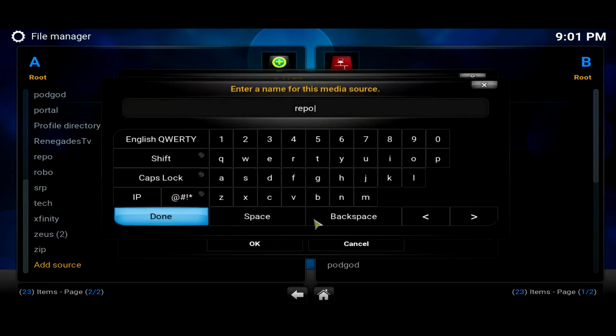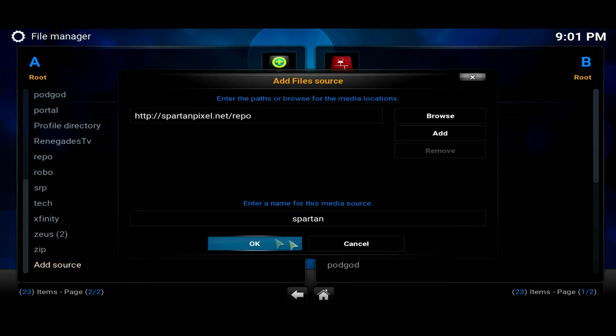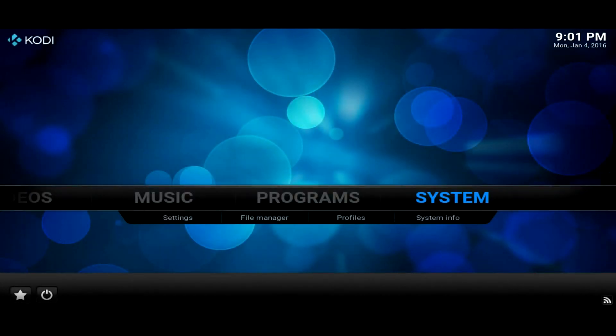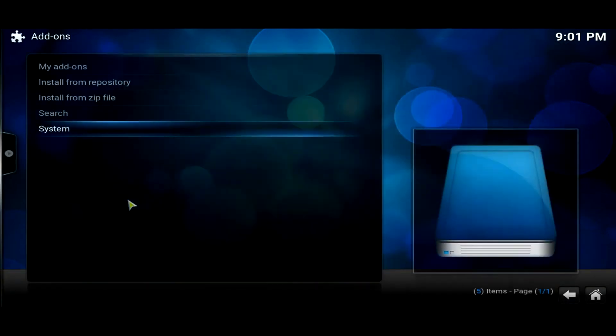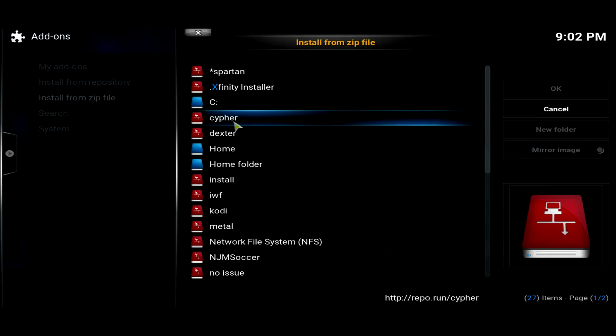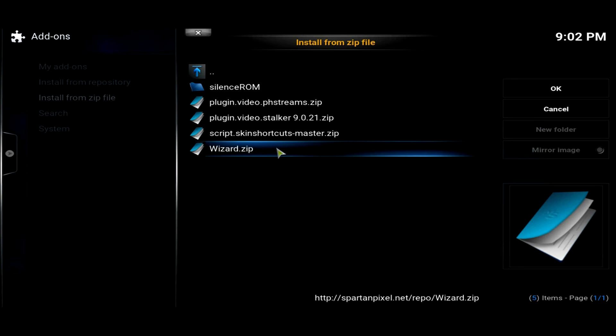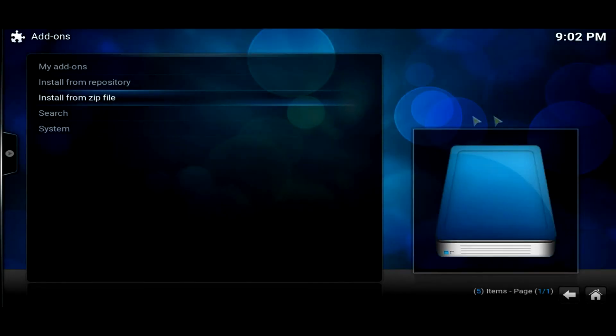For the name, change it to 'spartan' — just make it something you'll recognize. Go ahead and click OK. Once you click OK, wait about 10 to 15 seconds. Then we're going to head into System, go into Add-ons, and install from a zip file. Search for the one you just added — the spartan source — and install the wizard zip file.